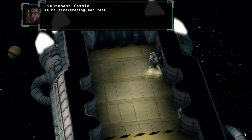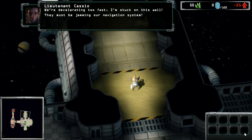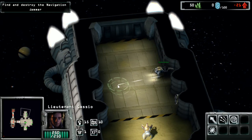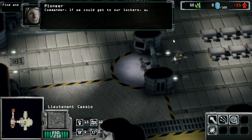We're decelerating too fast! I'm stuck on this wall! They are jamming our navigation system! The objective is to find and destroy the navigation jammer. Cassio reporting. Let's roll. Commander, if you could get to our lockers, you could grab our stinger suits and clear the ship.